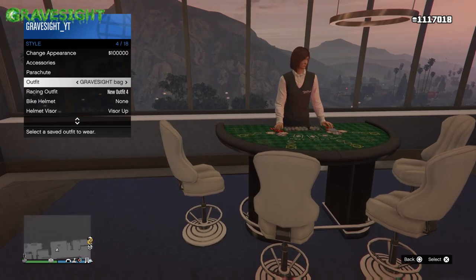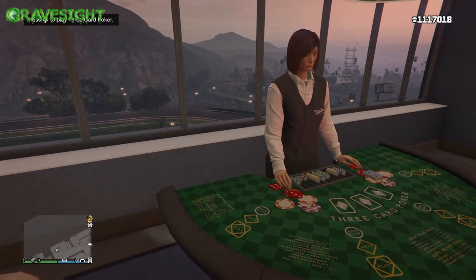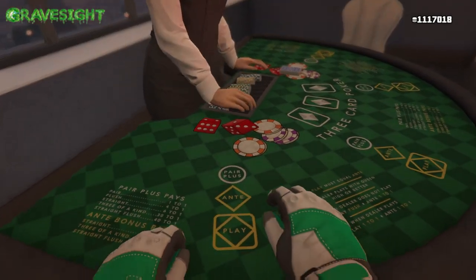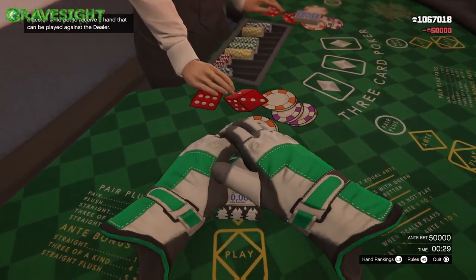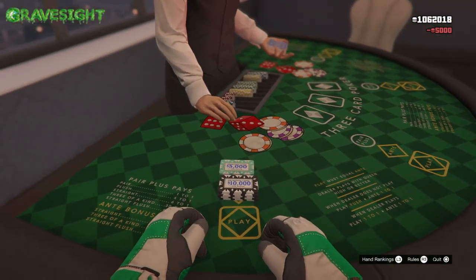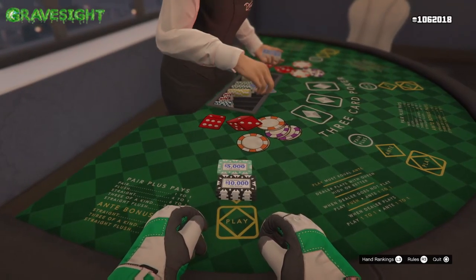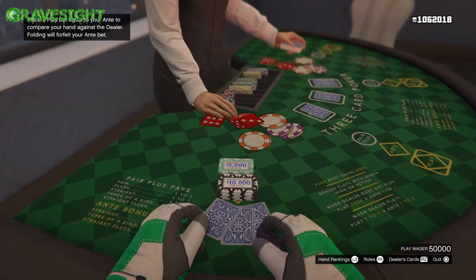Oh my god, I told you guys I was gonna get that straight flush — there it is! Whatever cards she had, I totally smashed her. I literally had the best hand in the game. If they were even higher cards it would have probably gotten me even more money. You bet big and you win big — look at my money now, I'm well over a million. I started off with like half a million, now I've got a million.